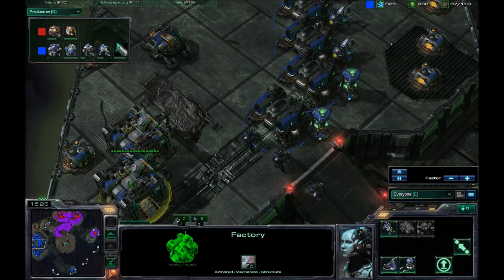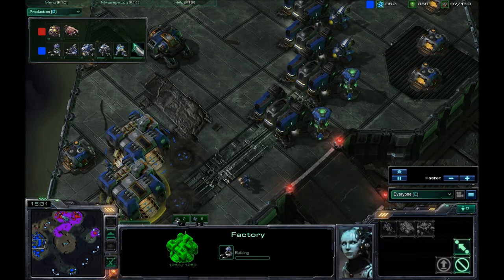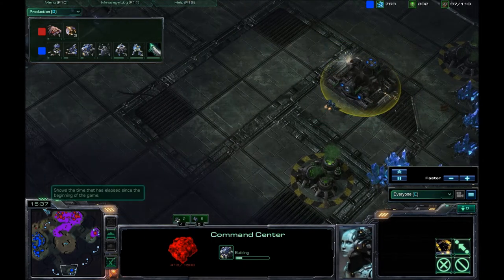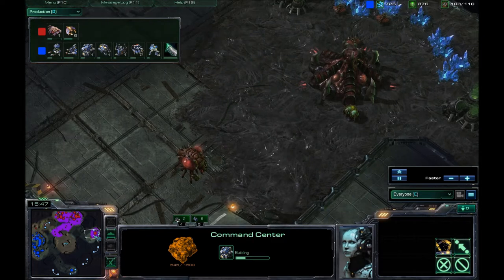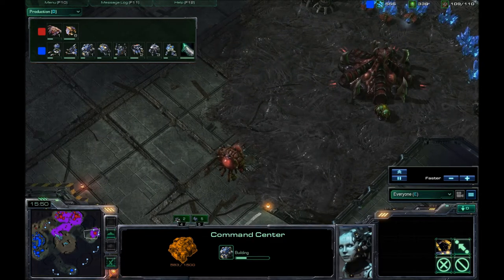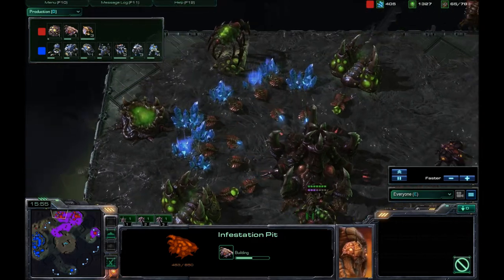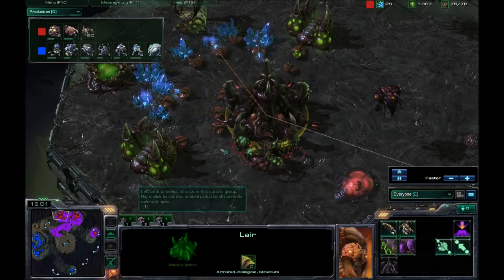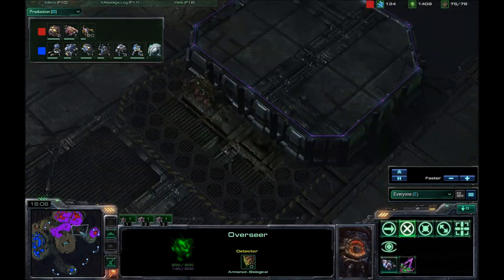I am getting two factories — these are my only factories. I am also going for my third base here at the fifteen-minute mark, so I'm getting a little bit faster. Infestation Pit is on the way, so it looks like he's going to be going for a Hive, because he already has a Lair.